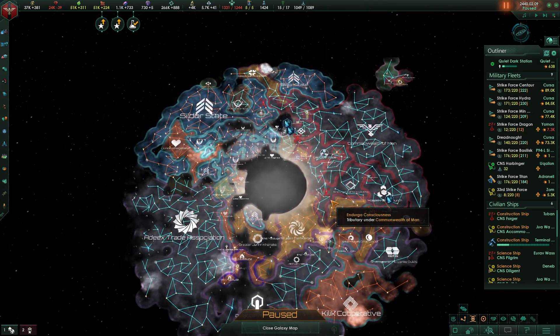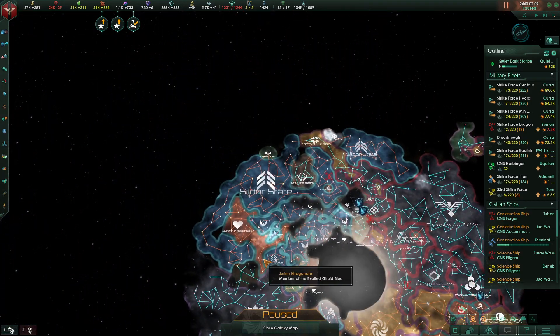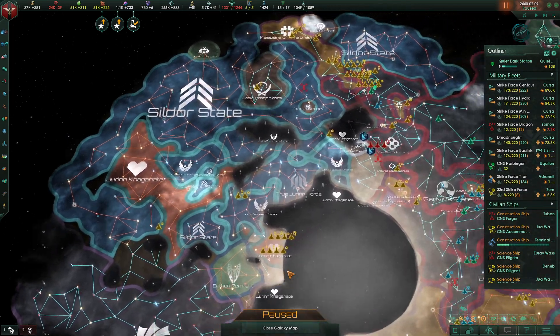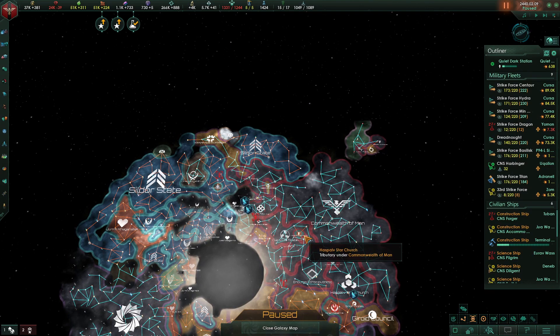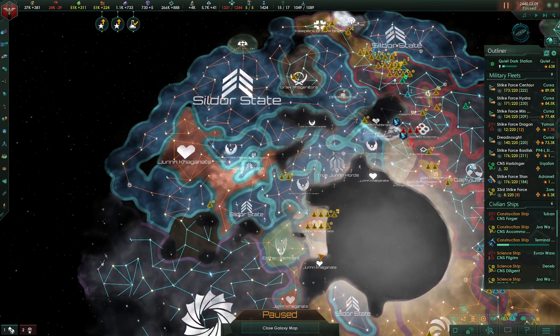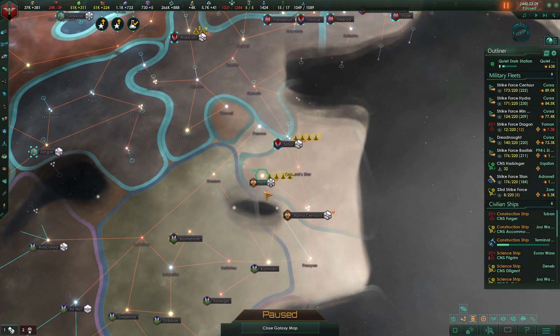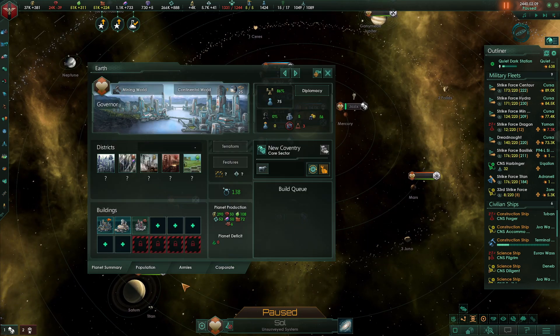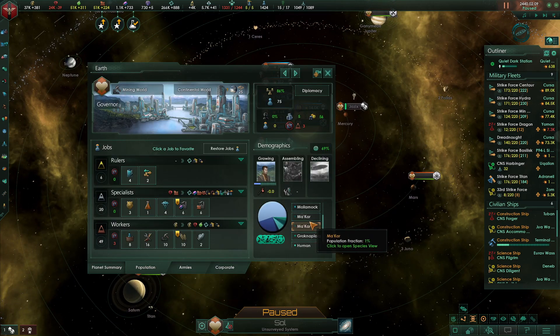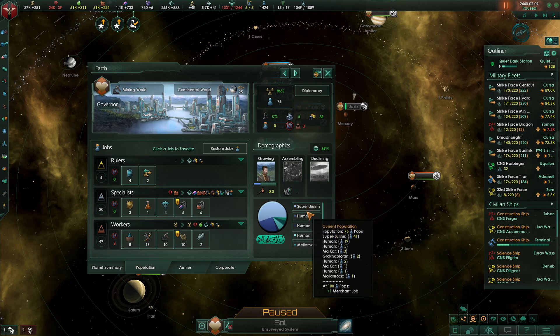I asked you guys to leave in the comments last time what should our final goals of this series be. Now that we've beaten the unbidden, what do we need to do to make this series a success? The consensus in the comments was to take back Sol and purge all of the non-humans from the planet. The dominant group here is actually the Super Jiren.